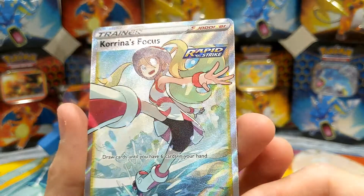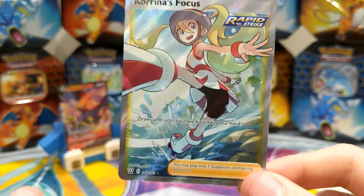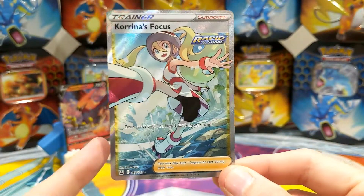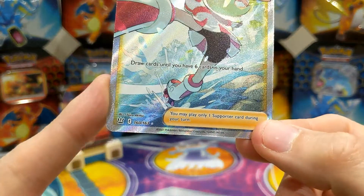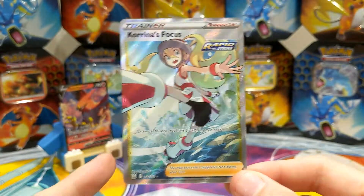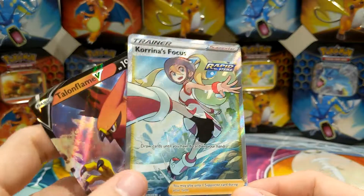Klara's Focus — that's pretty cool, she looks like the Pokéball lady. Yes, it's a Ball Guy! So there's a Rapid Strike trainer full art, 160 of 163. Not too bad — so we've got a Talonflame V and we've got a full art trainer card.